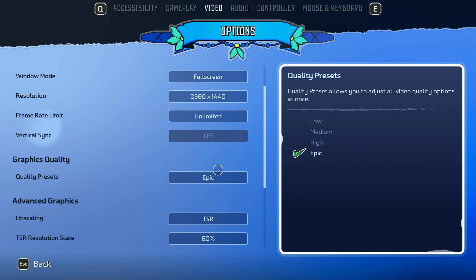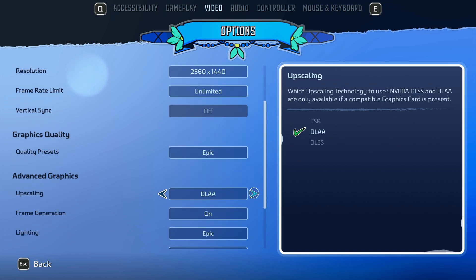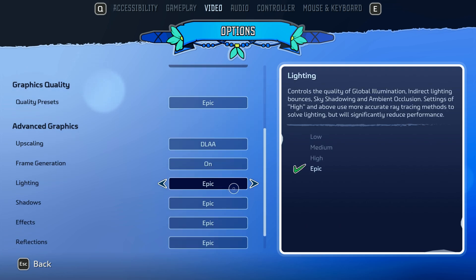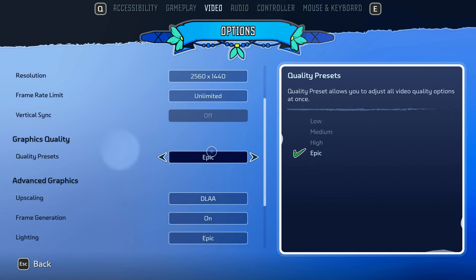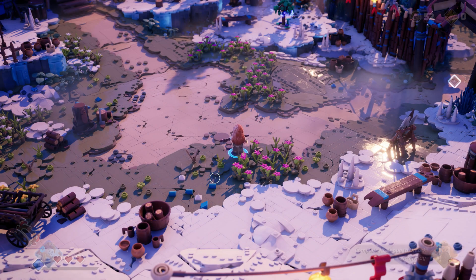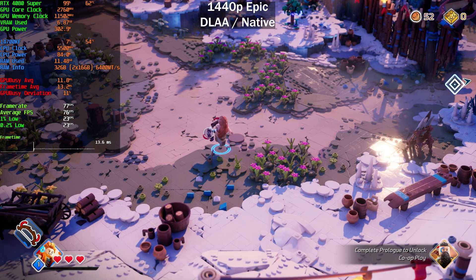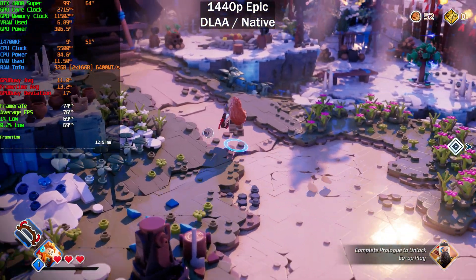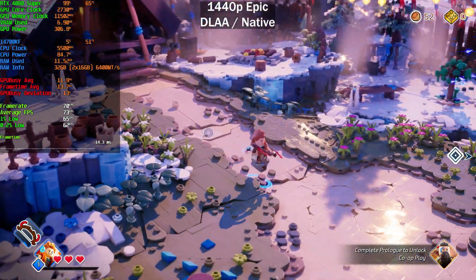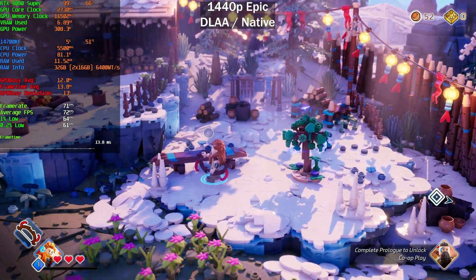I just thought it'd be interesting to test this game because I saw the preliminary reports regarding performance and it was kind of shocking. Currently at 1440p on the Epic preset with DLAA and frame generation disabled — let's see what frame rates we get. It's kind of disappointing: 70 frames per second on an RTX 4080 Super for a LEGO game. That's kind of insane, I'm not going to lie.